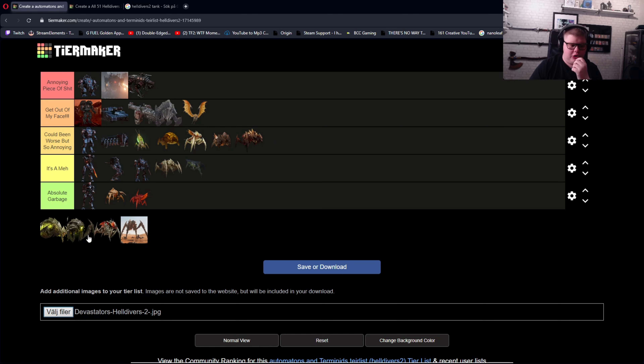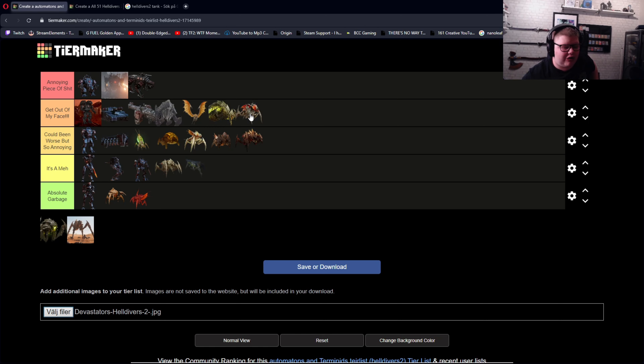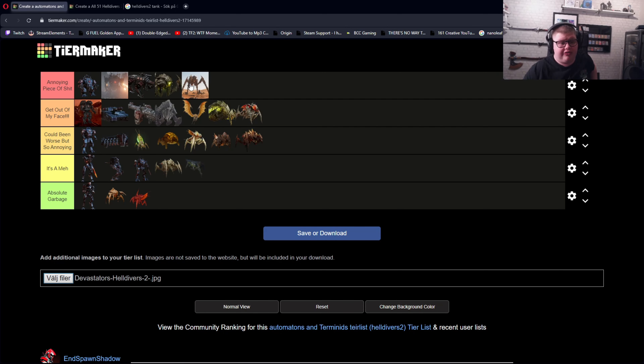Now we have the Bile Spewer — basically a Nursing Spewer and Bile Spitter together as one. I'm just gonna say get out of my face, because these guys are too tanky for their own good. And then we have the Stalker. I don't even have to say anything — these guys keep going invisible, they're leaping. What were they thinking making this thing? I don't want to get leaped across the freaking map by a big spider-like mantis that just slashes me to death. It's basically the same thing as the Bio Titan — no need to explain anymore. This whole row is annoying piece of shit.